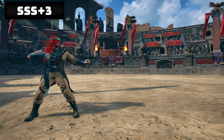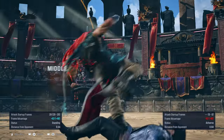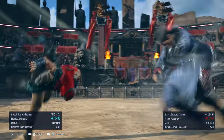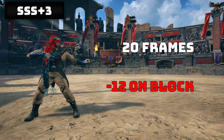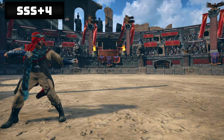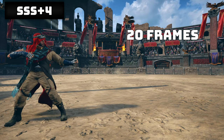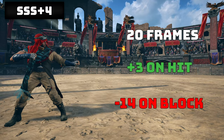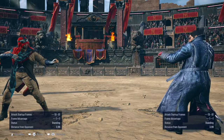SSS plus 3 is 20 frames on startup. On hit it gives a tornado bound, and if used after a bound it will give you a hit grab. It's minus 12 on block. You can get the same effect with 4-4-3. SSS plus 4 is a low at 20 frames on startup, plus 3 on hit, while minus 14 on block. But on counter hit it leads into a knockdown that gives you a free back 4.